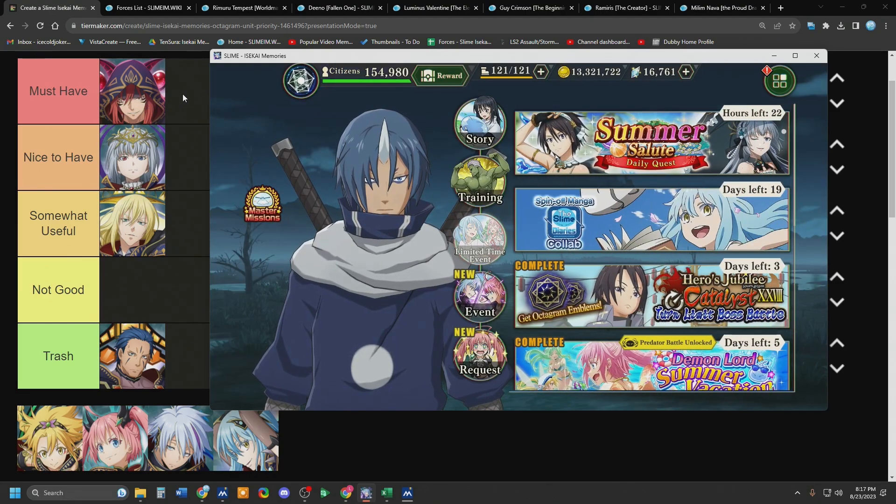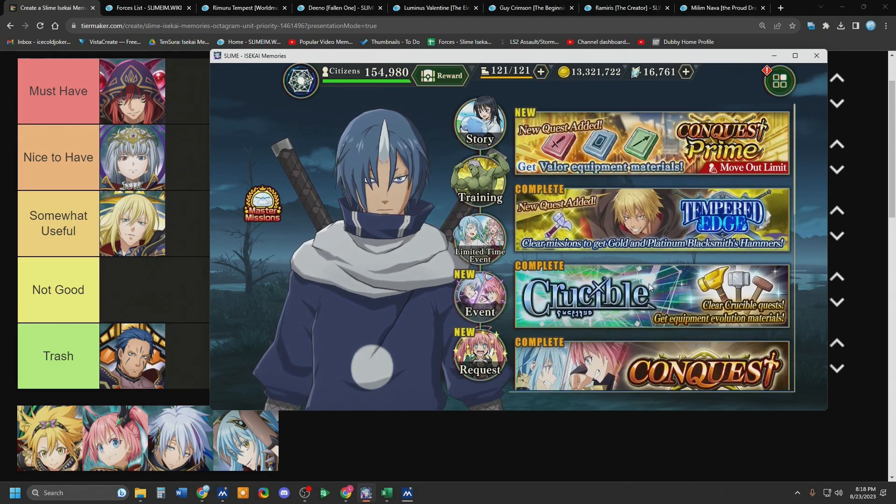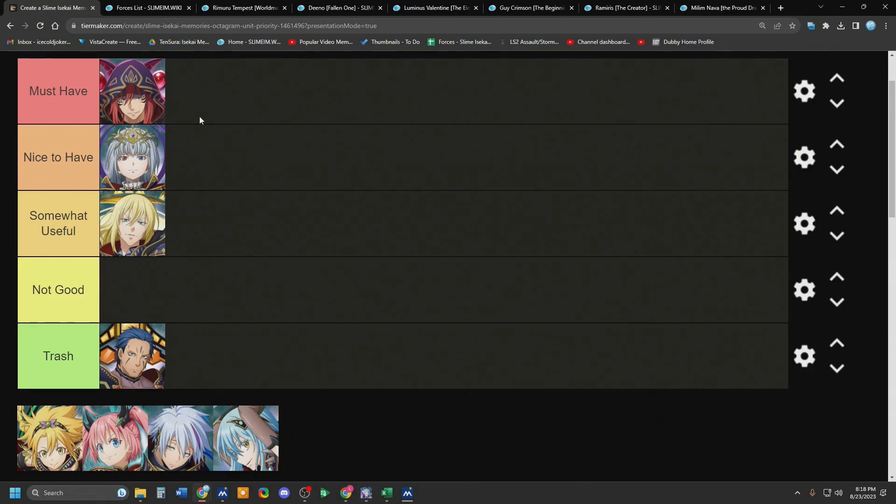Guy is a must-have. He is top pick now for new players — who do you need? You need Guy. It does suck that you can't stun some of the older events, but a lot of the EX units you're summoning on now can clear all of the old content — Crucible, Conquest. Maybe not all the Tempered Edges, but you can definitely get through them. Guy is nice for those hard stages that are stunnable. Definitely number one pick. Valentine can definitely help you later, but Leon can't, and Daggril can't.